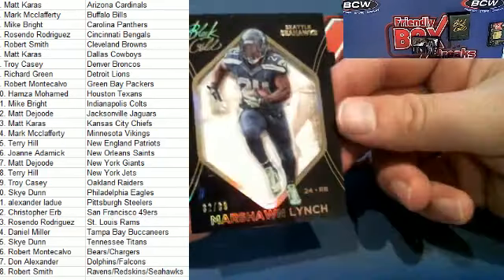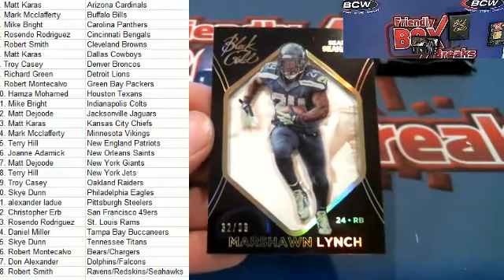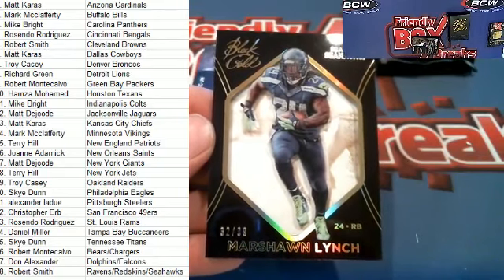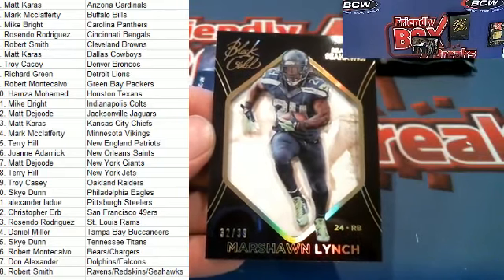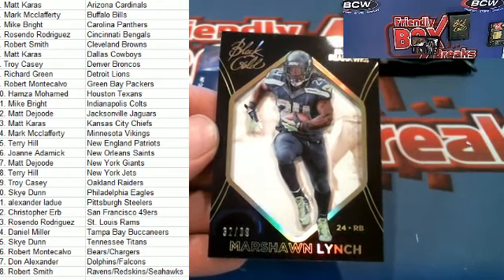Next up is a Marshawn Lynch right here — look at this! 32 of 99 for the Hawks. That's going to go out to Robert S. Robert S will get a hit in the FBB series. Very nice, Robert S.